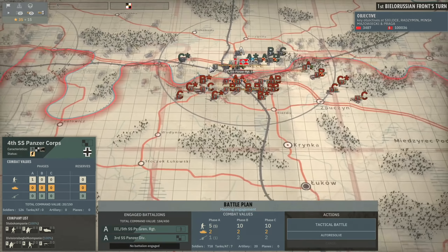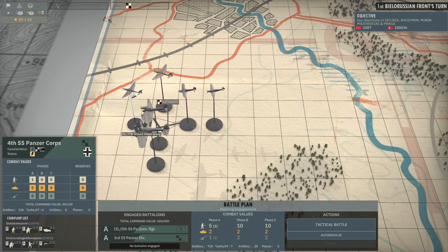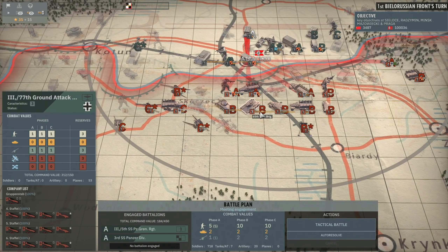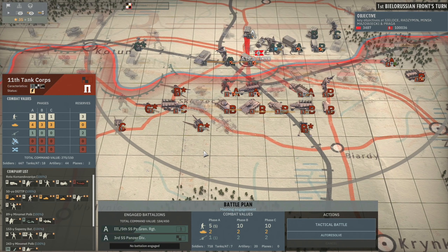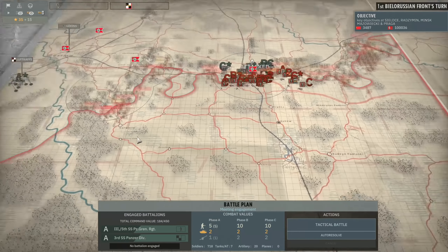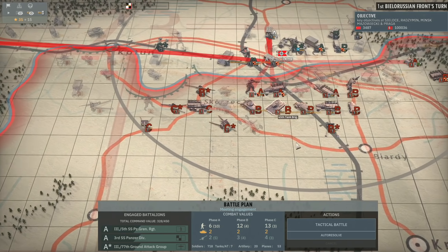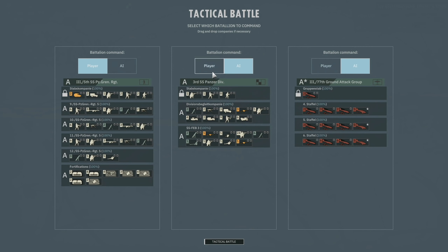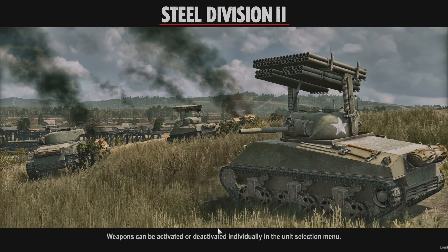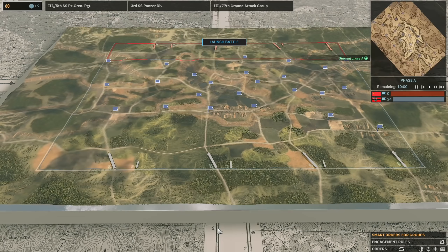I think I'll go in as is. I could bring in some aircraft, but I don't think it's worth bringing in the bombers for this fight. Then again, this is the only place where they could bring in IS-2s. Let's bring in bombers — yeah, they've got some IS-2s on the front, so they could bring those in phase B, that would be bad. Tactical battle, and we'll jump on in. They only decided to come in with one unit in the end — I think it was the weakened one.